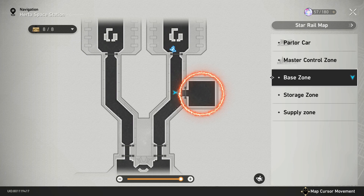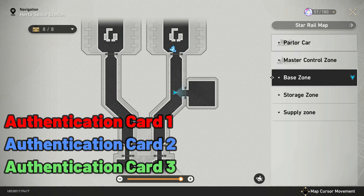In this video I will show you how to unlock this triple authentication door. For that you will need 3 authentication cards.